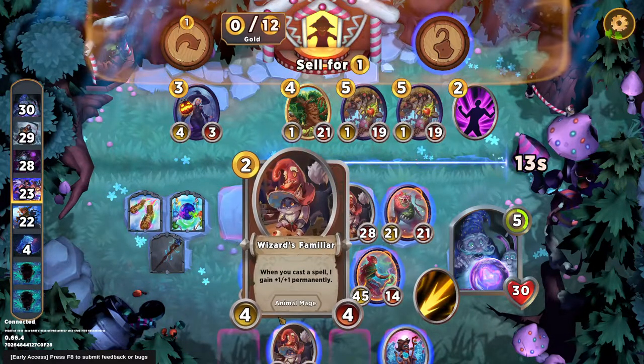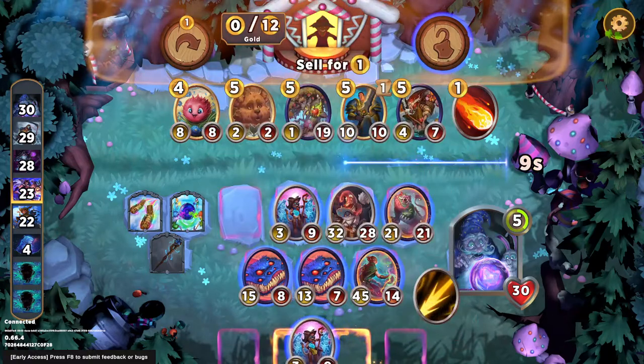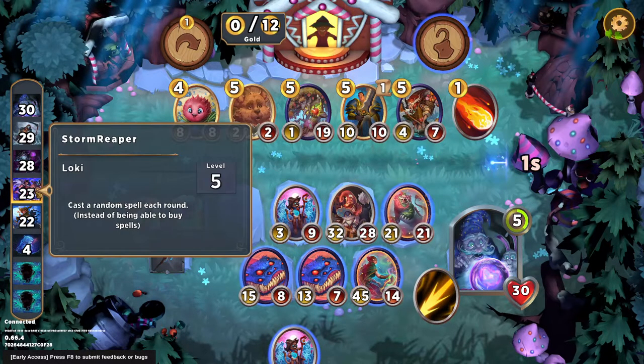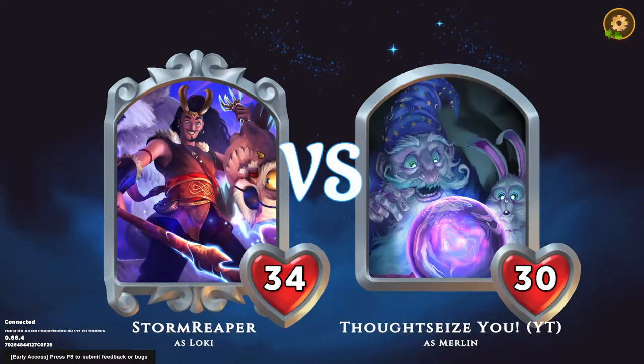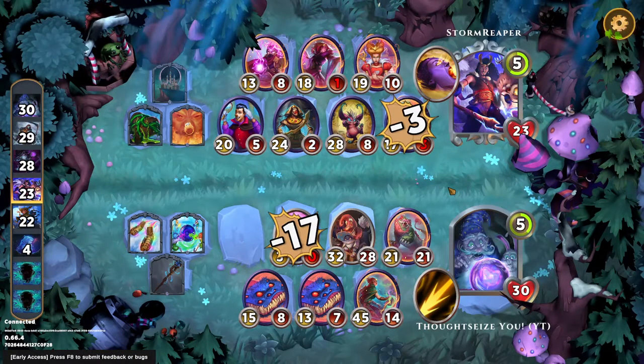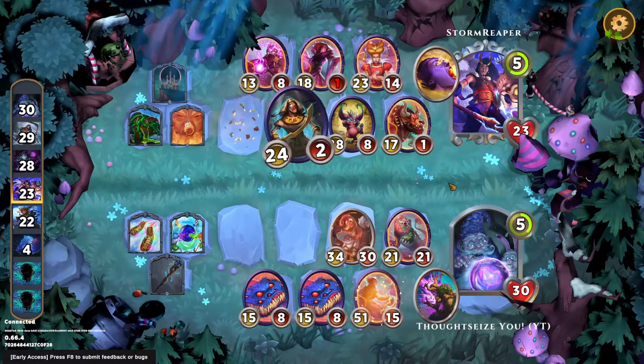If we're doing that, I'll go ahead and sell this for an extra roll. So we're looking for another Copycat, more Monster Books, and eventually Storm Kings. Right now we're up against Loki. This is weird because Loki, Potion Master, and myself are all fighting for these Spell Matters things.